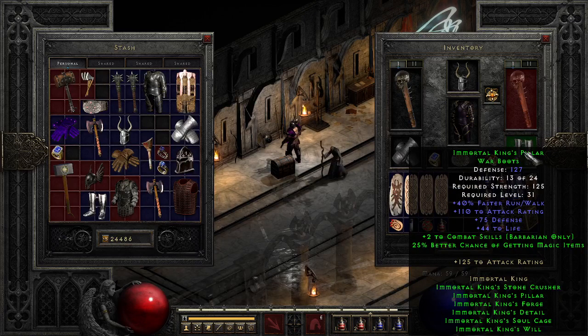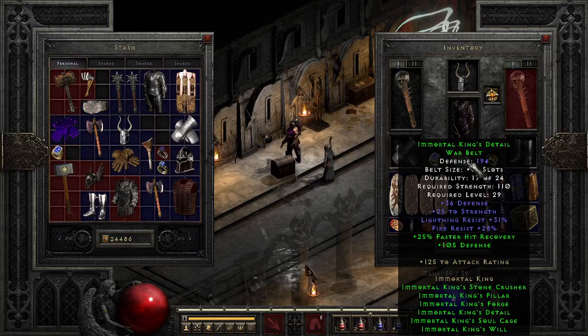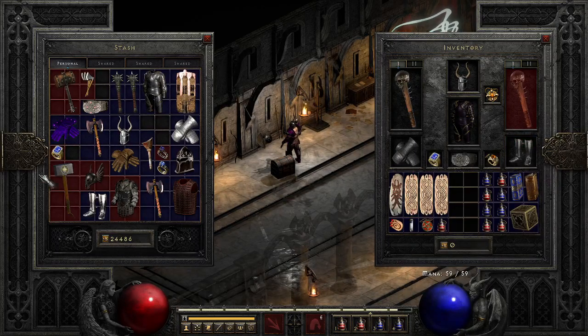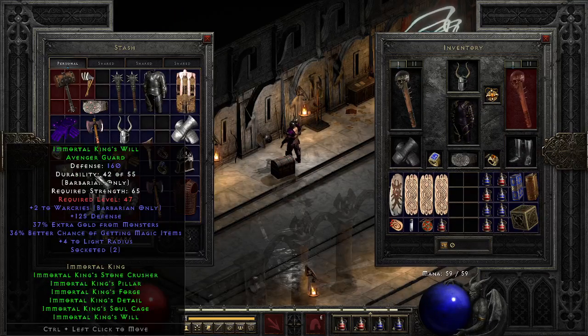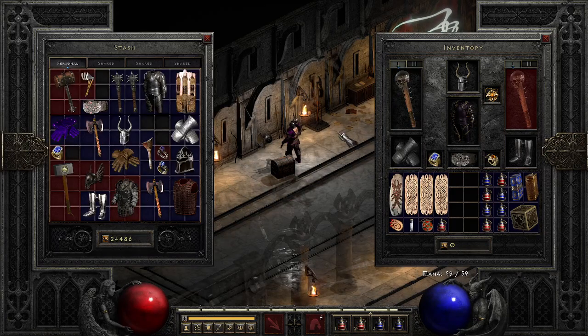I'm just wearing my IK boots, IK belt, IK gloves. The best part about some of this IK stuff is it is lower level. I do have the rest of the IK set here that I'll go into later as I reach the required level. Obviously we've got a long ways to go to get to level 76 — I'm currently level 40. Pretty much done with normal. Normal you can normally go to like level 45-ish, then you want to move to Nightmare and get some better drops.